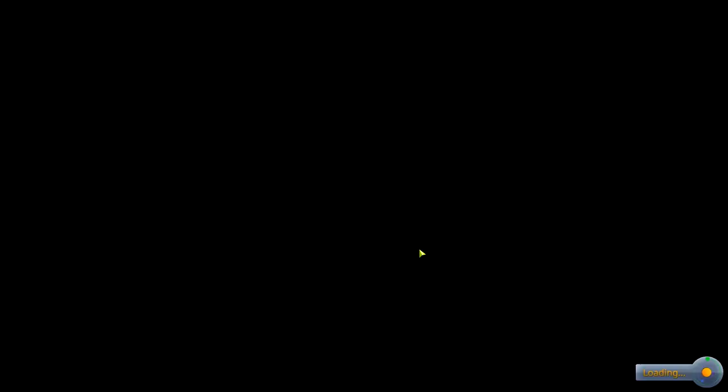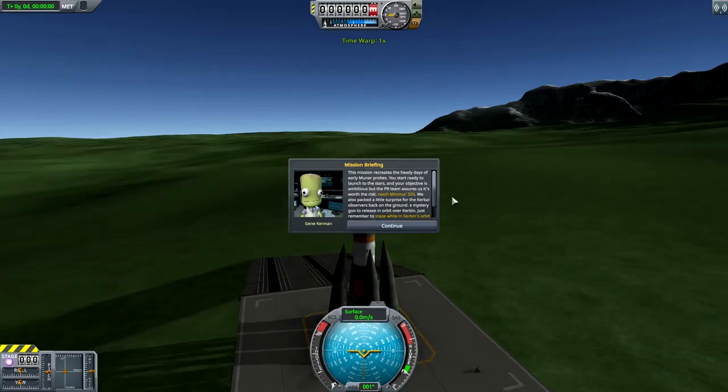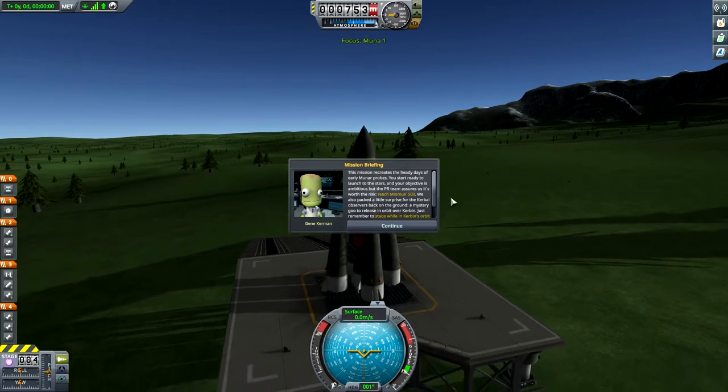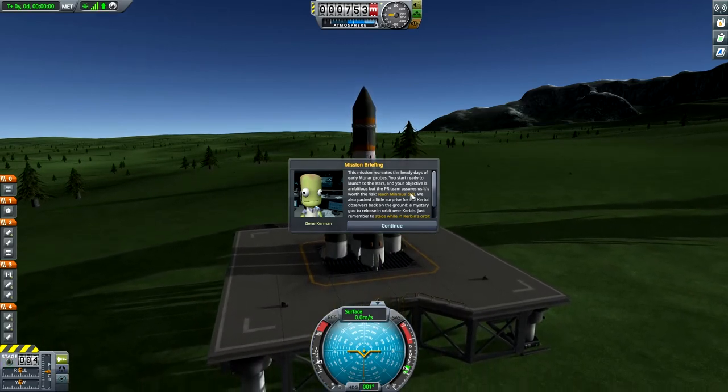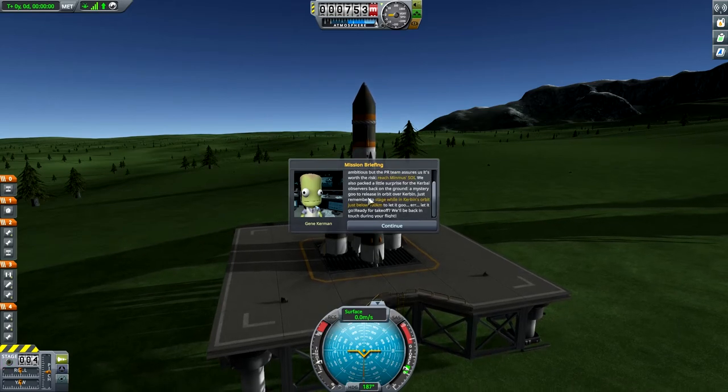I see radiation damage here. Maybe that's from releasing the mystery goo too far outside of the sphere of influence, or outside the planet. So here on the launch pad, Gene reminds us that we're reaching Minmus' sphere of influence, and then once we're just below 100k, we let out a mystery goo.